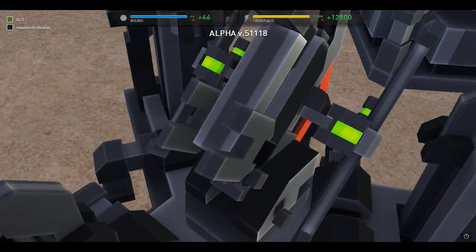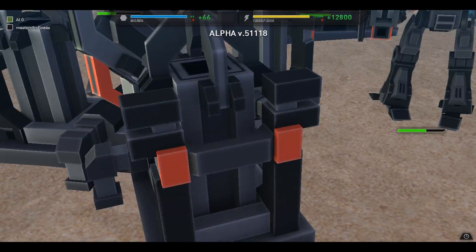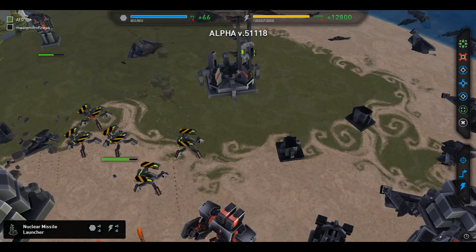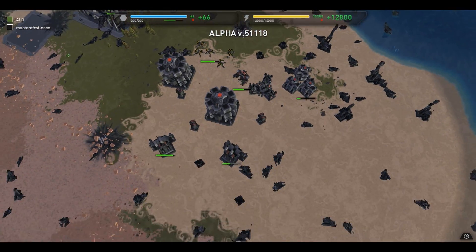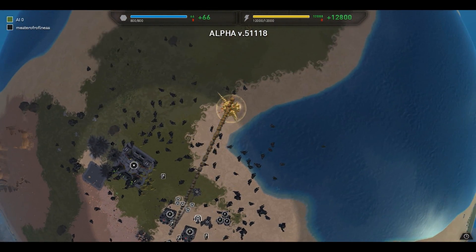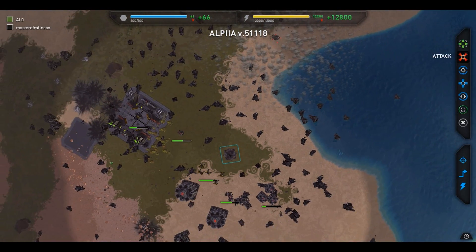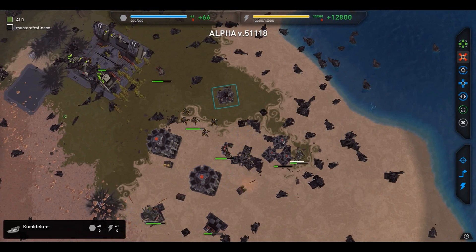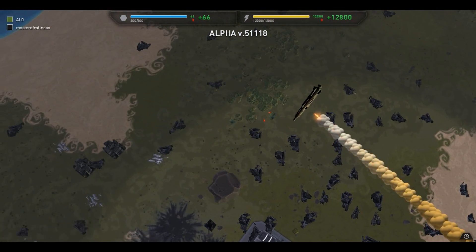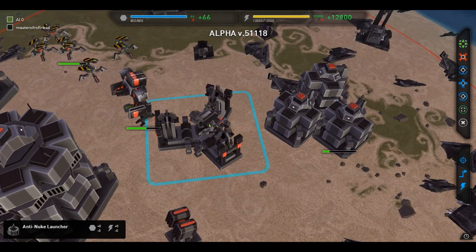I'm looking at the anti-nuke launcher, and it has had a surprising upgrade in model quality. No longer does it look like a hideous catapult — it now looks like a proper anti-nuke launcher with three pillars and a missile silo in the middle. Here's the anti-nuke launcher up close — it definitely looks badass. Keep in mind the anti-nuke launcher only triggers for incoming enemy nuclear weapons. I'm also showing off the nuclear silo, which looks pretty cool. Nuclear weapons do a small amount of damage and can fire all over the map. That's a pretty nice explosion.